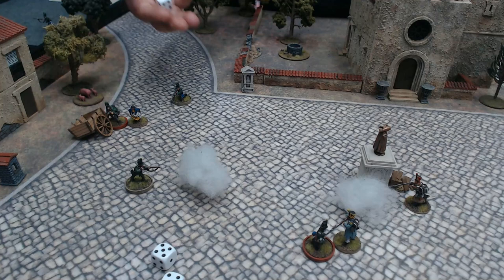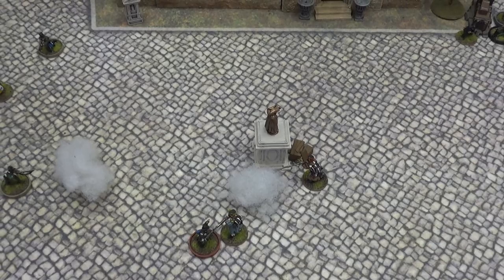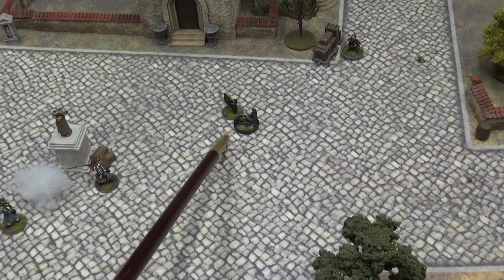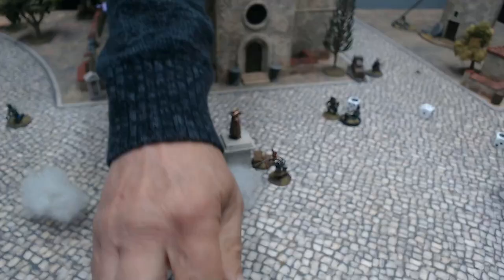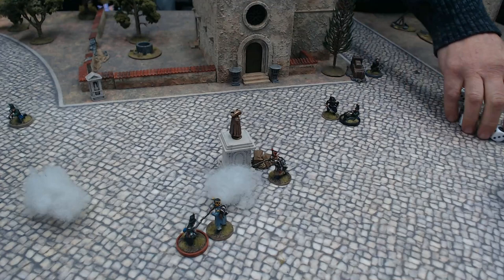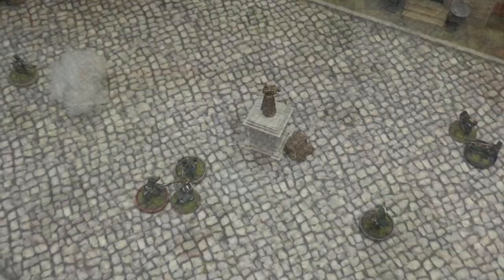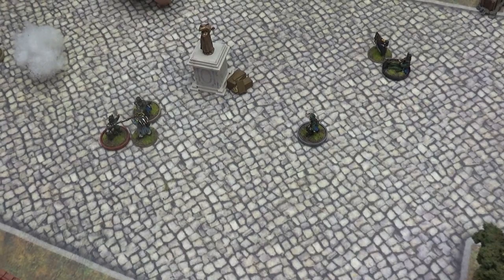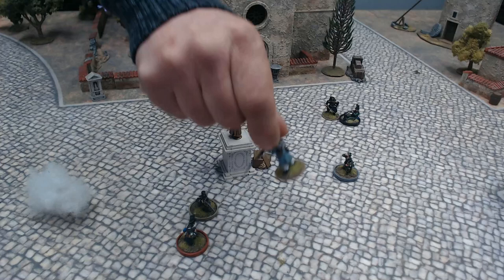Hagman moves up dragging the drunk officer and fires point blank - three sixes! The Frenchman can't fire back since he already shot. Three health checks for the Frenchman - he almost fails but survives. Private Moore charges in to help Harper with two hits. The Frenchman already fought so he fails his health check. We've cleared the board.